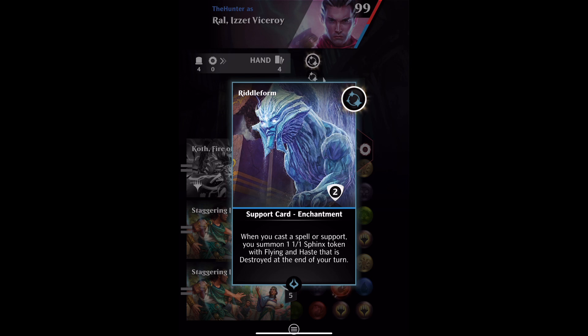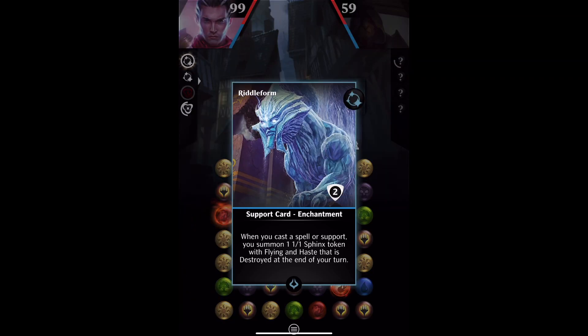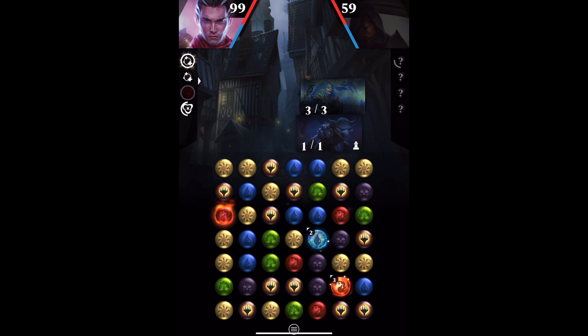That's a little bit problematic for having a good look at it, but we get to see what it does and put it into play. We need to get this support into play, and then we need to cast a spell — or a support card — to get it to generate the Sphinx token.